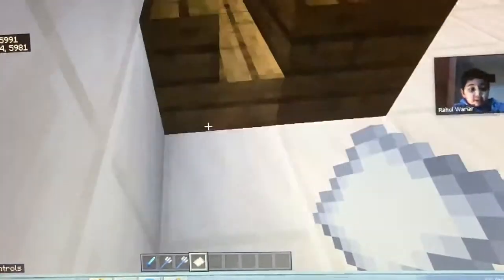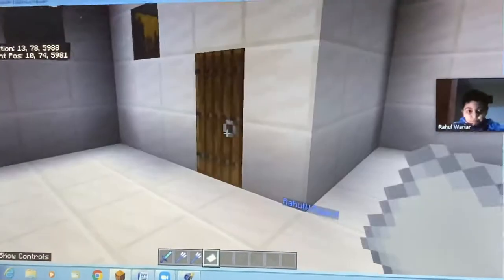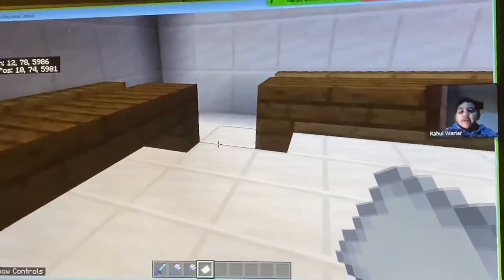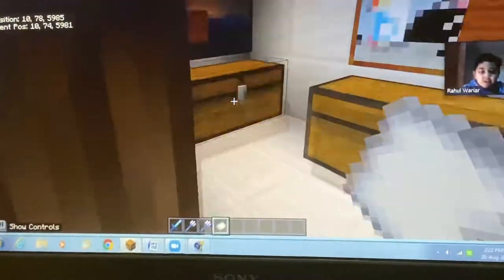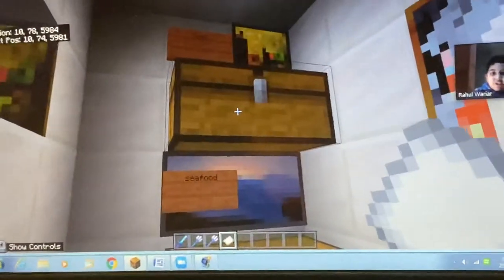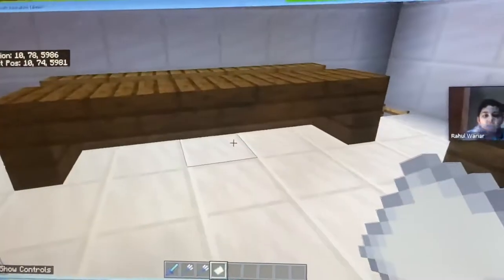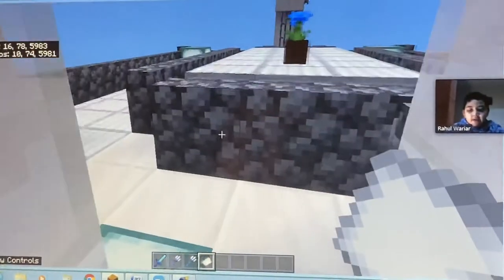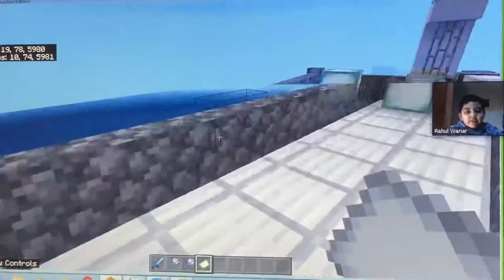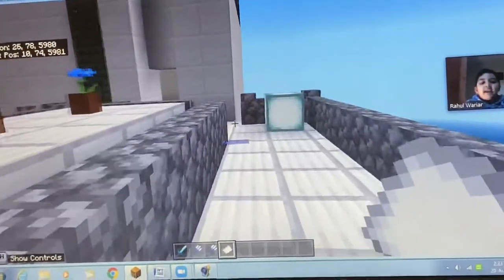Now we go up this ladder to the second floor. On the second floor we have three things: a dining area, a food storage area, and an office area. In the food storage area we have three chests storing seafood, veg, and meat. Going out this door we have a dining area — you can still dine here, but we also have a canteen downstairs which I'll come to later.